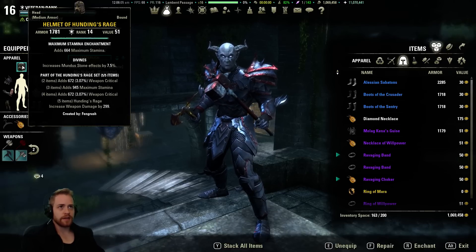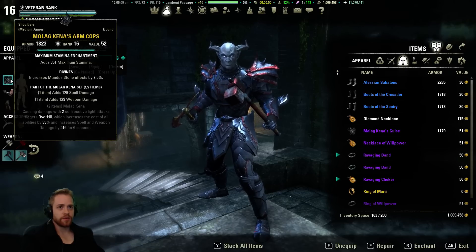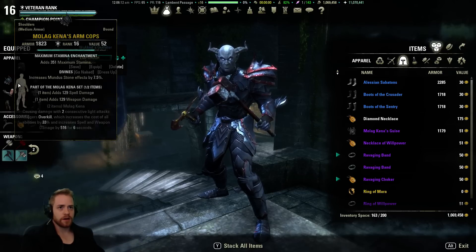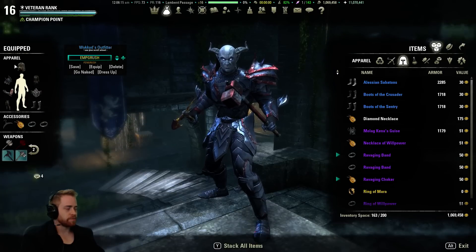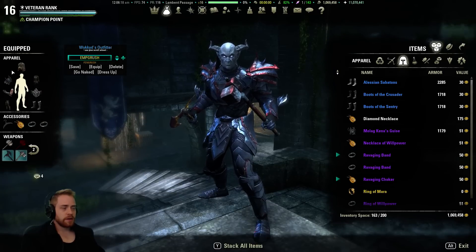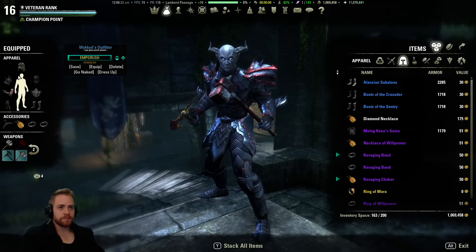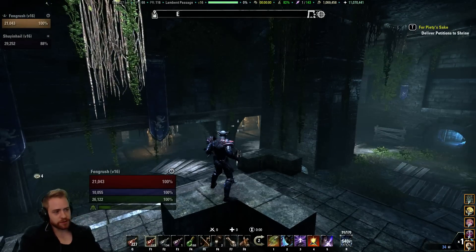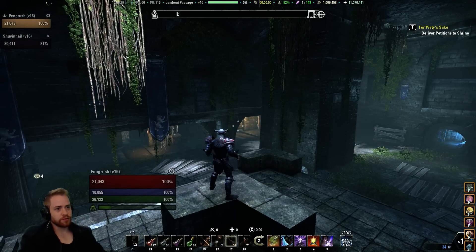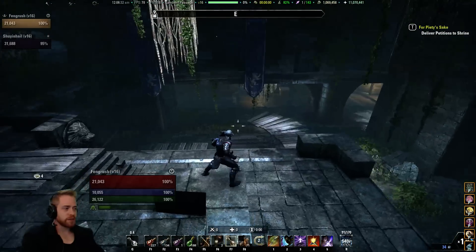You could alternatively get the helm from White Gold Tower. And if you don't have the shoulders from Pledges, you could put in Bloodspawn shoulders or something — you can do a nice one-piece. So that's your armor setup. We're going to run Drink on this build — that's important. I'm sitting at about 21k health and 26k stamina.